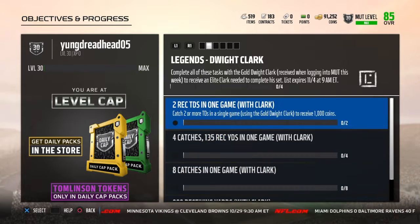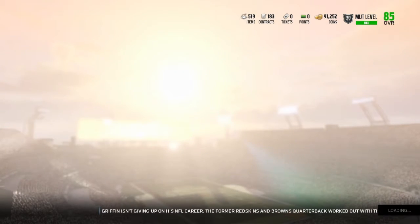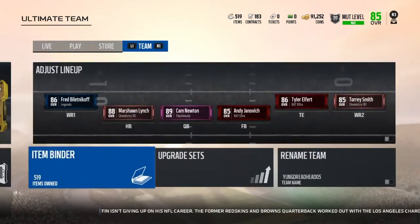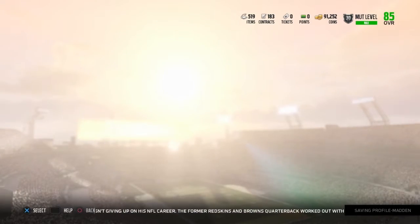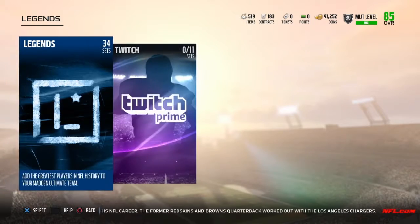Also, after you complete this and get the Dwight Clark, you could use it in the upgrade sets to get the 93 overall legend Dwight Clark, but you need a couple other of his cards.